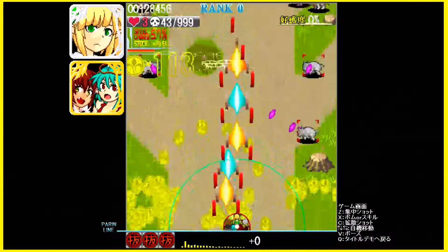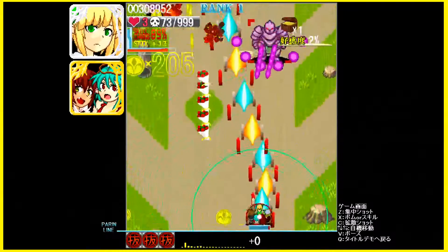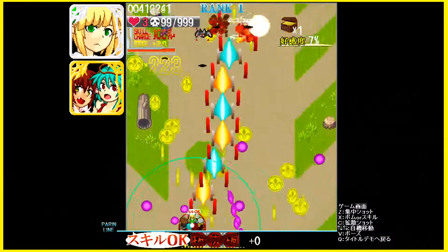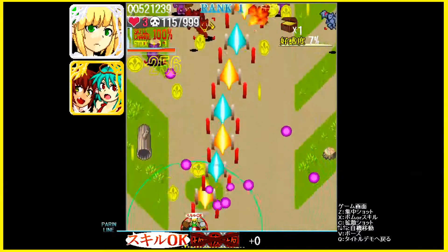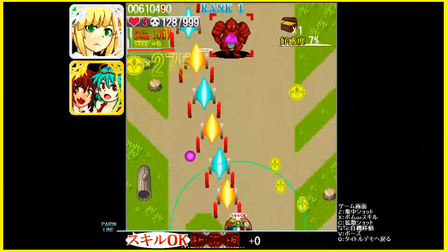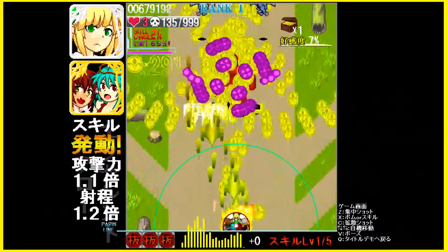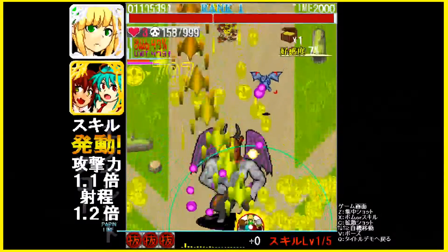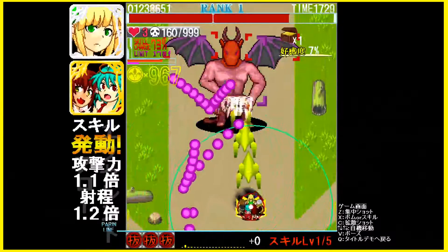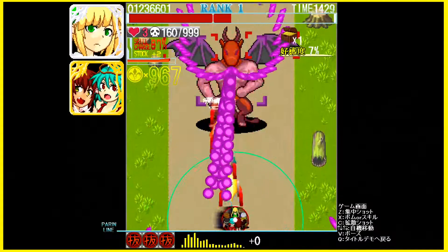Some of these bullet patterns are pretty crazy. I don't understand the scoring system just yet — looks like I gotta collect a lot of these gold things. We do have a bomb that releases a lot of coins. There's like a sub-boss, and we can see our hitbox.